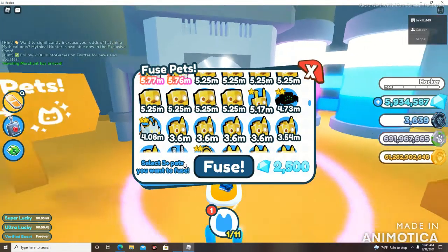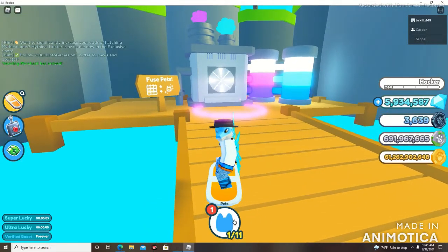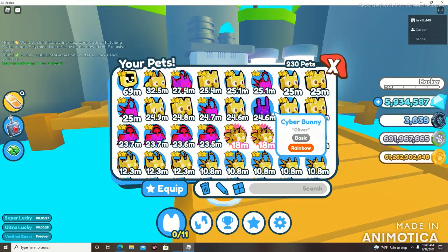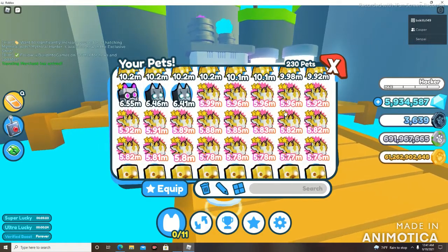We just got something — it's a rainbow! Bro we just got a rainbow cyborg bunny. Wow, a rainbow cyber bunny — that is awesome! That is so awesome right there. Alright, let's see if we have any more fusions that we can attempt.